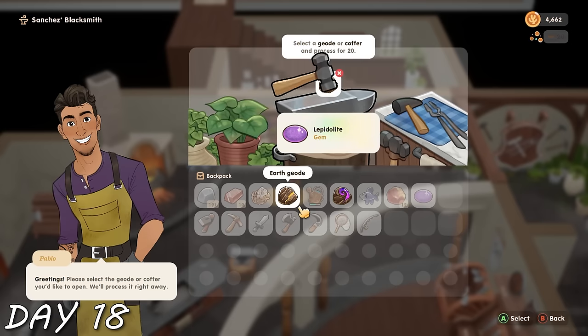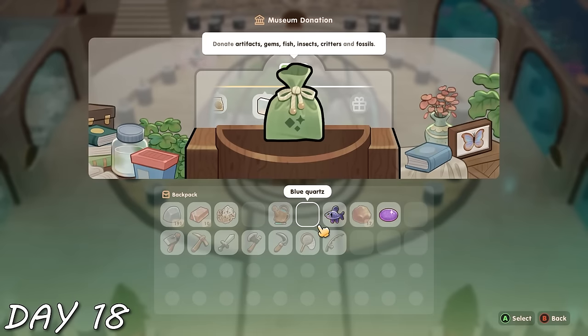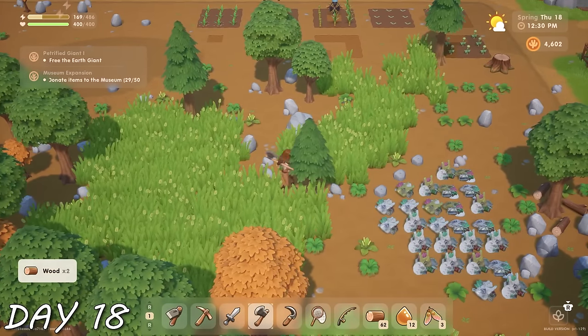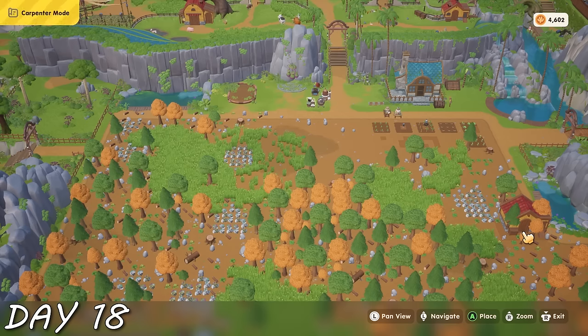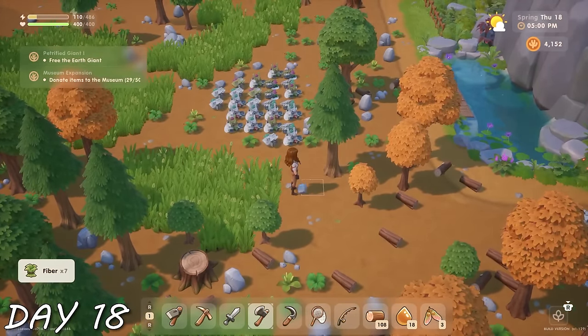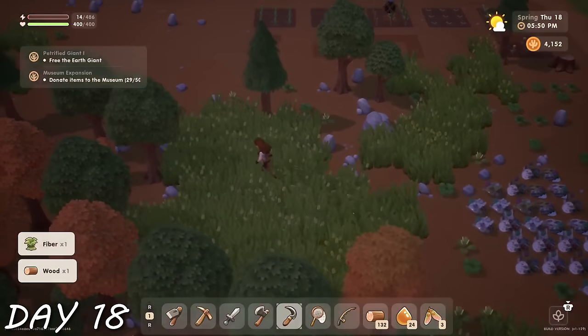Day 18 — I had a lot of stuff for the blacksmiths to process, and I knew I needed to donate a lot to reach the 'donate 50 items' goal for the museum Kickstarter Scott asked about. I decided it was time for a coop — got some wood, decided to do coop before barn, and realized where I wanted to place it was covered in trash. I took too long clearing it and had to wait for the following day.